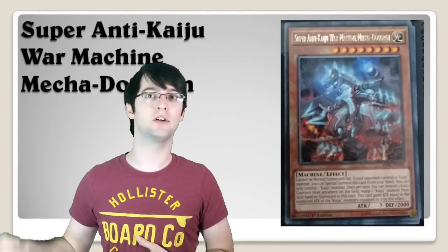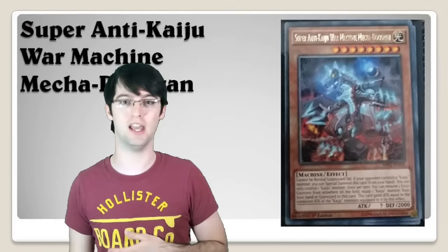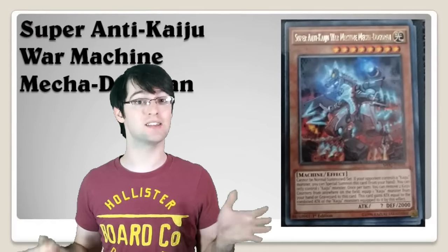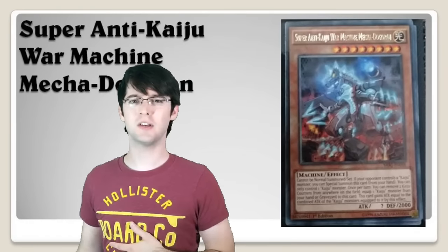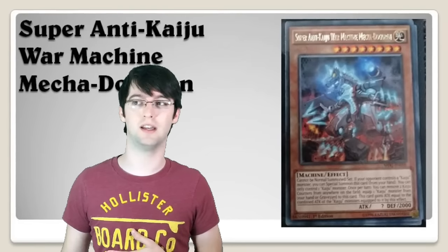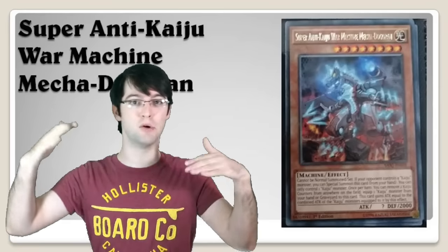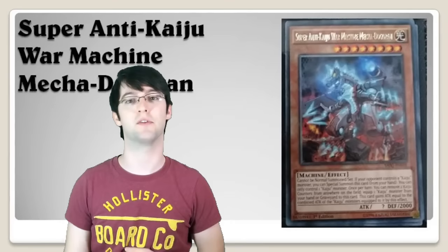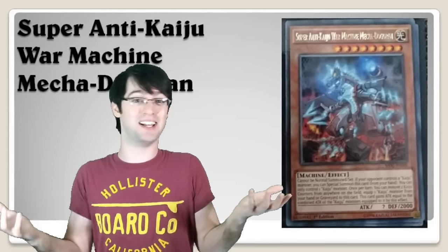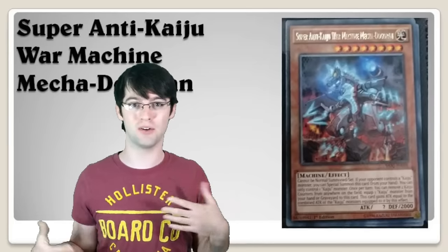The second effect is the one we actually really care about. Once per turn, you can pop one Kaiju on the field and replace it with a Kaiju from your deck of any name, as long as it's not the one you popped, and it doesn't specify a battle position — which is really important. So if you use Slumber, you'll probably give your opponent the next card I'm talking about, give yourself anything you want, slam over that monster, then pop that monster and give yourself Gamma in defense mode. And if you have Waterfront and a couple counters on this card, Gamma negates for all days — that's really useful.